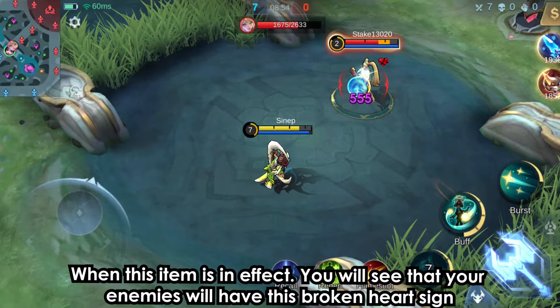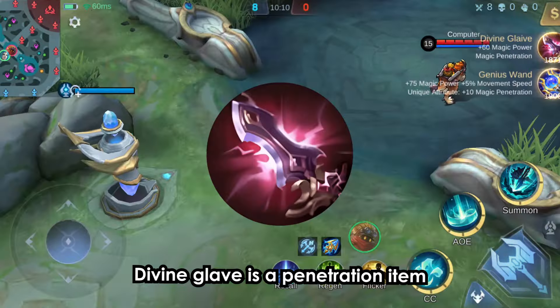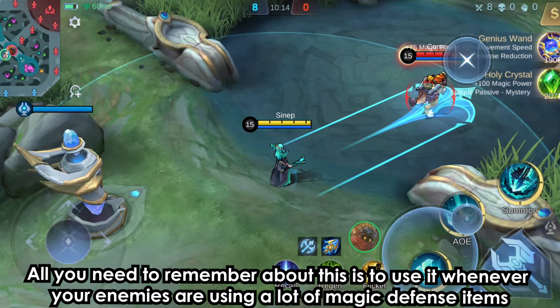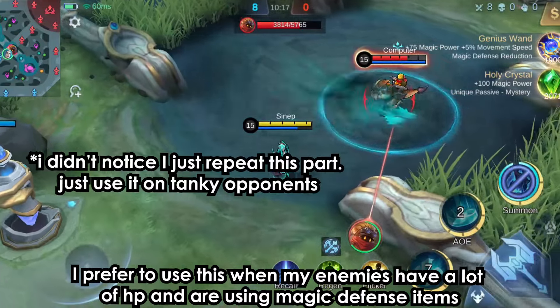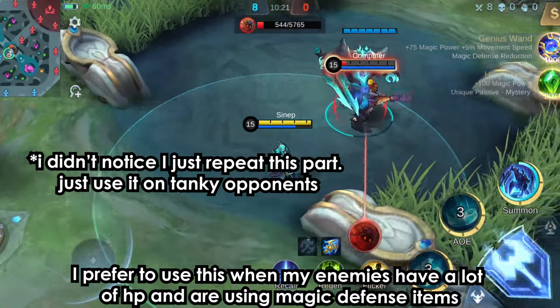When this item is in effect, you will see that your enemies will have a Broken Heart sign. Divine Glade is a penetration item. All you need to remember is to use it whenever your enemies are using a lot of magic defense items. I prefer to use this when my enemies have a lot of HP and are using magic defense items.